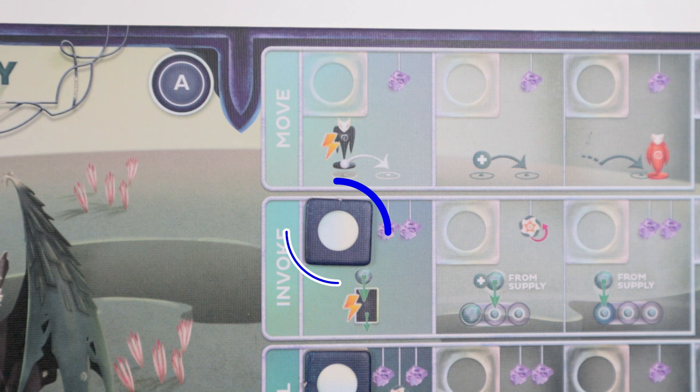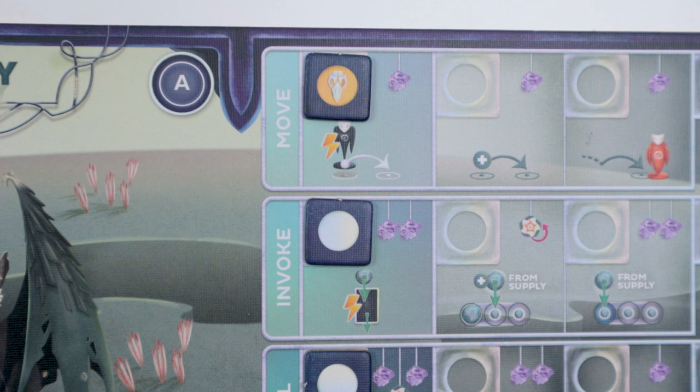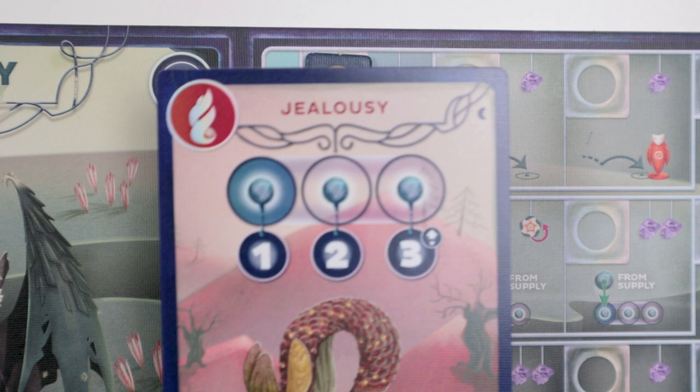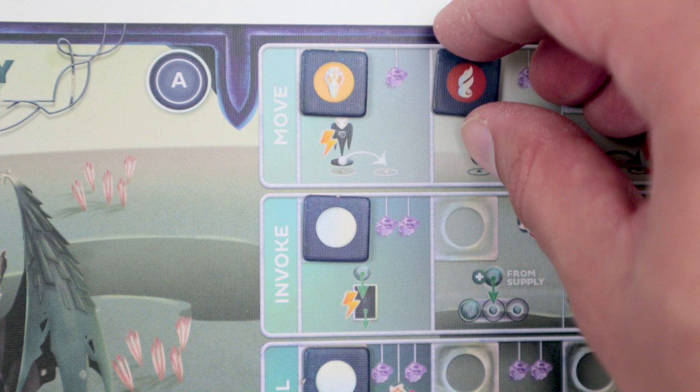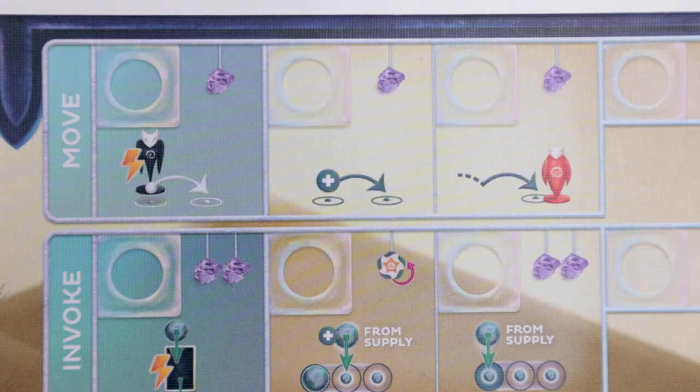The first five are spirit actions on your player or spirit board. A vibe token on the left side of a row means it's unlocked, but you can still use an action that doesn't have a vibe token by placing one as the first step of that action. To place a vibe token on move, first discard an emotion from your hand, then take a matching vibe token on the discarded emotion. The restriction is that you can't have two vibe tokens of the same color in the same spirit action row, and you can't upgrade a spirit action that hasn't been unlocked yet. Upgrades are always optional, you don't have to upgrade in order, and you can only use each upgrade once.